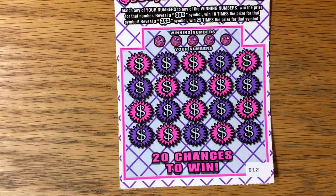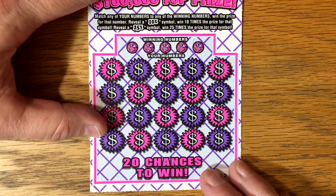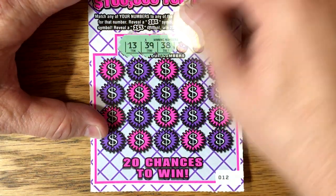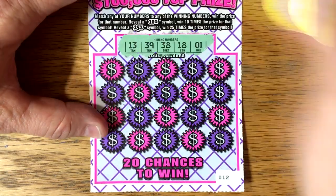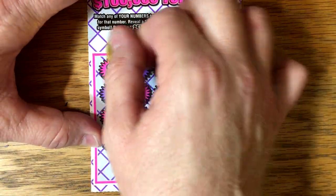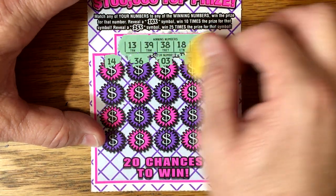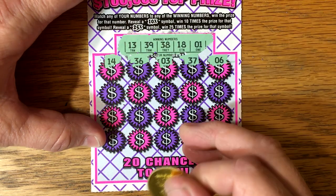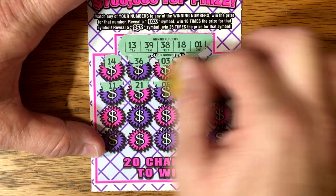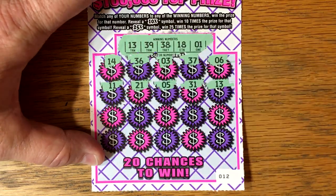Ticket number 5 and ticket number 12. Can we get lucky at 5 for 5? Let's see. We got a 13, 39, 38, 18, and lucky number 1. Or maybe we can find the 25 times it's done. Now look at that — we're 5 for 5 on this ticket.